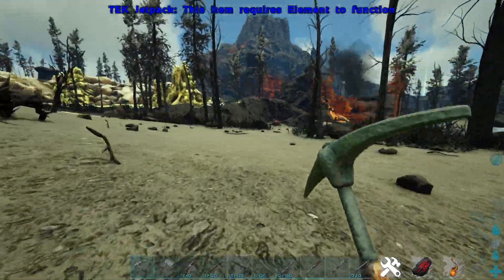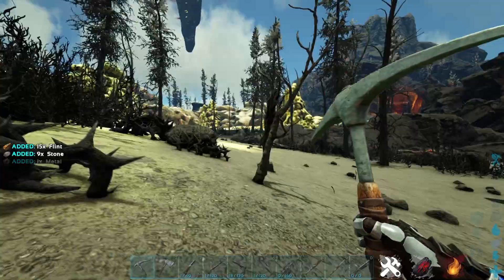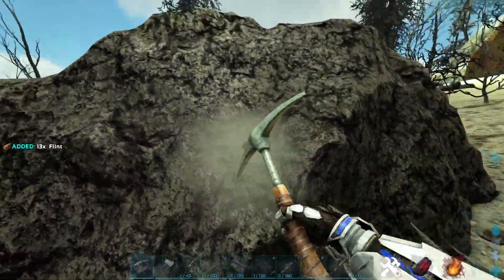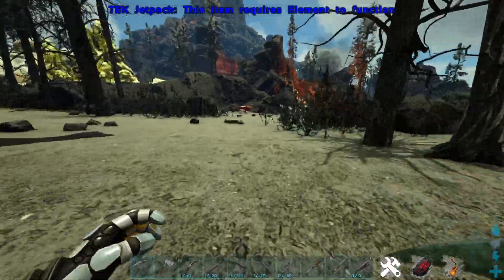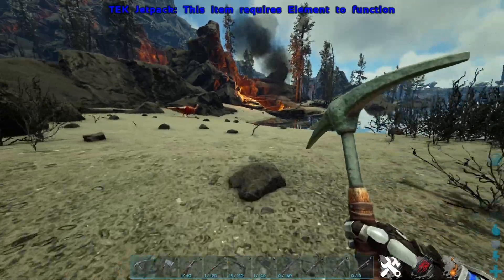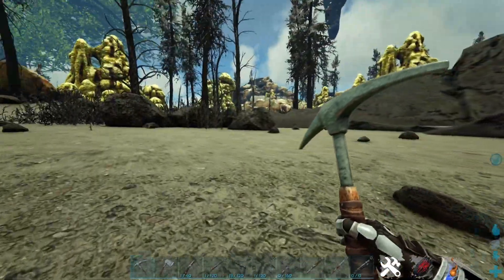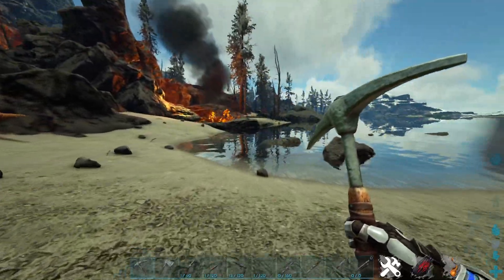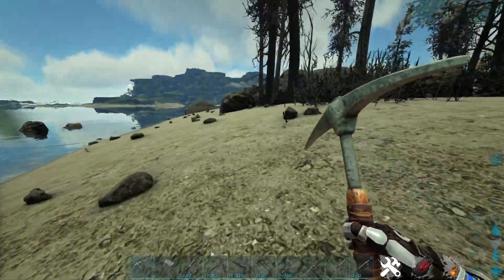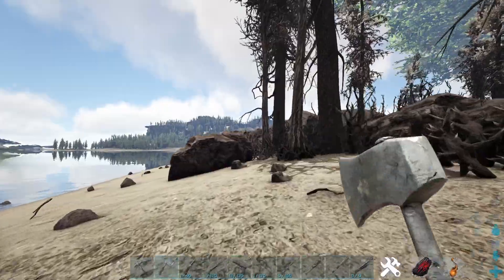At number 10 we have the metal pickaxe. It is extremely useful in the game for gathering metal, flint, and thatch. It is basically completely mandatory to complete the game. There are things such as the Doed and the Anky that improve on this, but it is far superior to the stone counterparts.